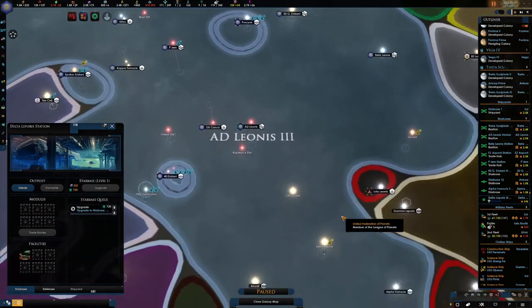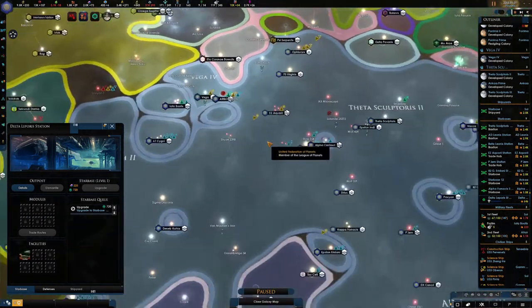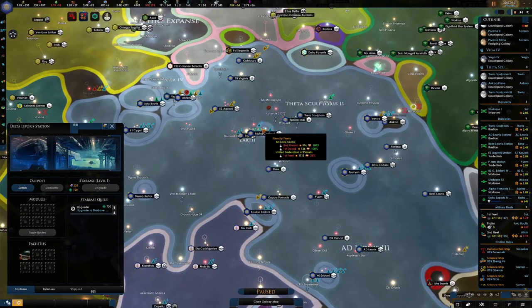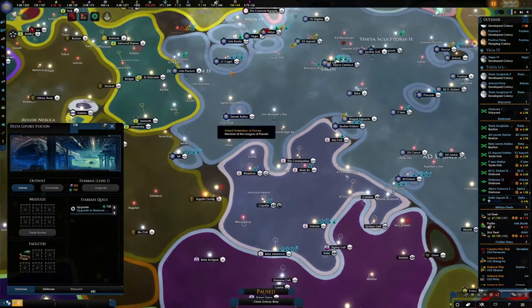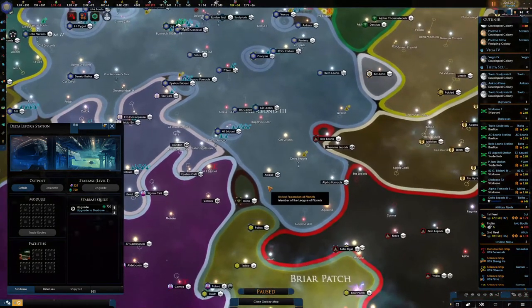So we've got one, two, and then three - I think that's quite well balanced. We're quite close to the Romulan border anyway, so we can jump quite quickly there. This one's going to help in this area, and obviously this one's going to help in this area.